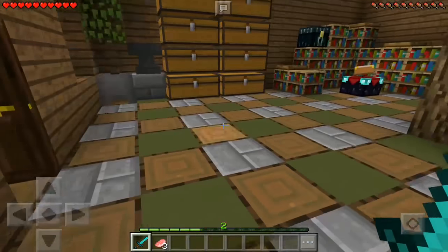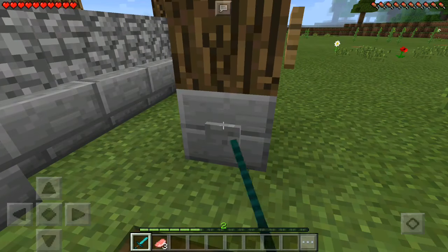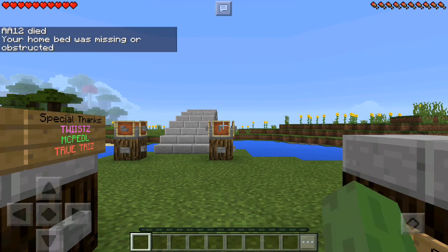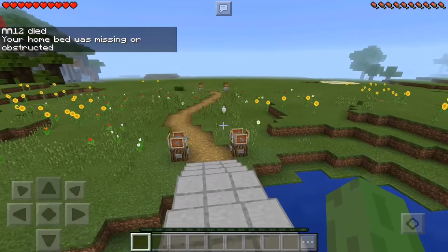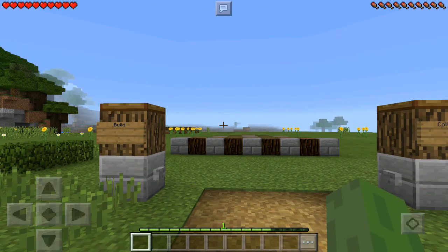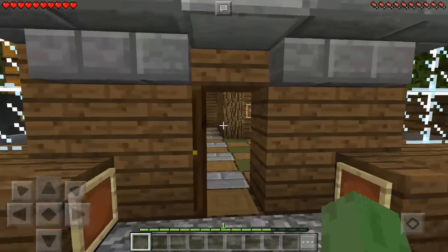If you go to survival and collapse this house — we're gonna collapse the house — when the entity is cleared, what it actually does is kill everything, so you're gonna die too. If you're gonna collapse the house, I recommend doing it in creative so that doesn't happen. But at least the house disappears. Maybe there should be another way to do that where it doesn't kill you. I just like seeing the house get built — it's so satisfying.